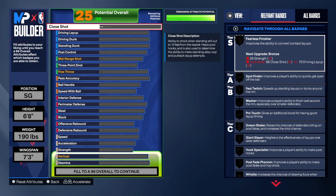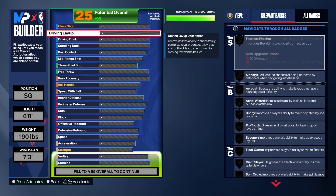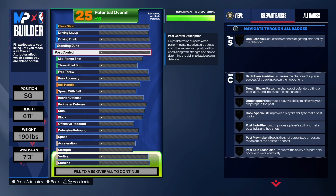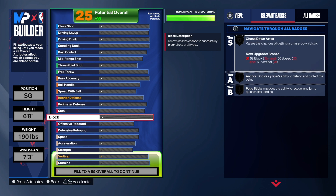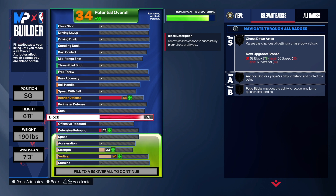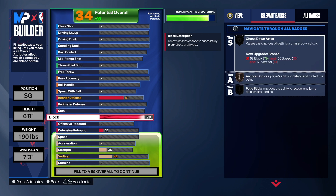So we're going to start with the finishing — the finishing is nothing really to talk about. Let's get into the most important part. The finishing is okay, but we're gonna go down to the defense first. With this build, I really like the fact that you do have a 79 block. We have a 61 interior defense, so that does allow us to get anchor on this build and we get chase down on it.